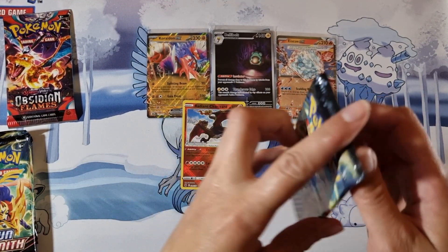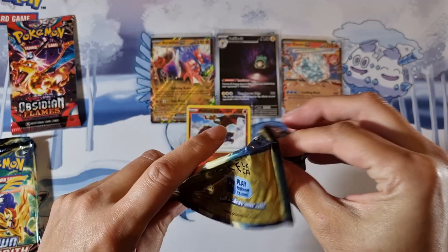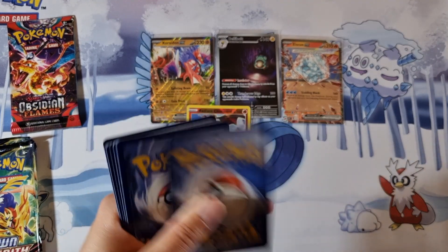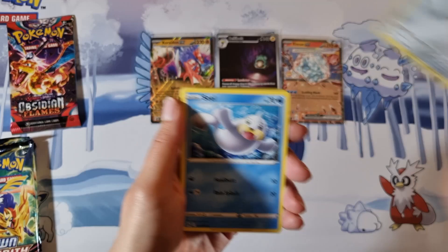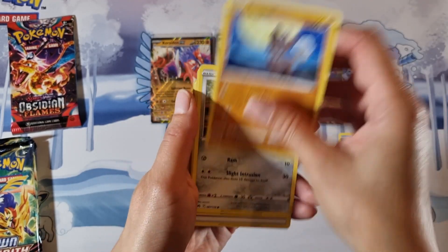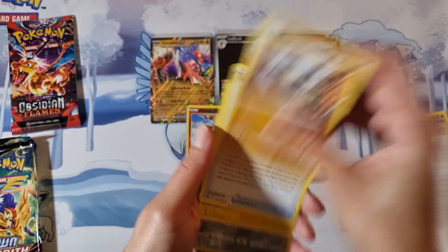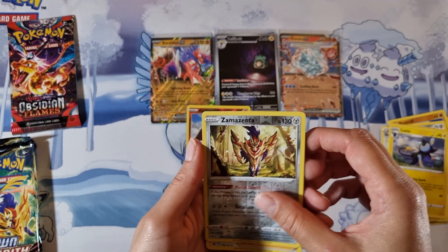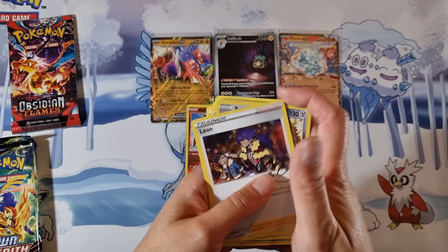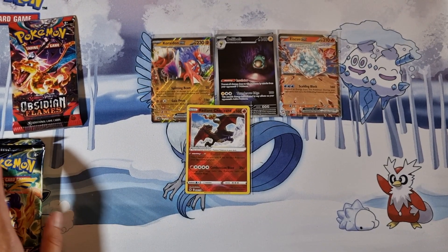Is that my luck finished or do we have some more luck left in these packs? We have a Ponyard, Seal, Rook Rook, Aron, Wailoo, Energy, Gravela, Rare Candy, Luxio, Zamazen Reverse Holo, and a Leon Holo. No big pull there, but that's okay. Happy with the pulls so far.